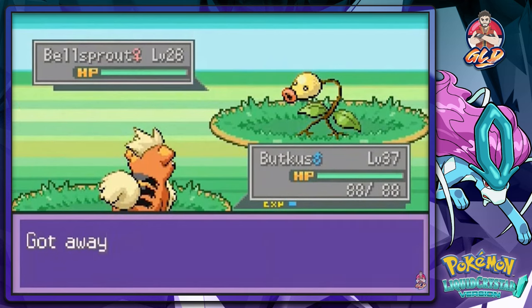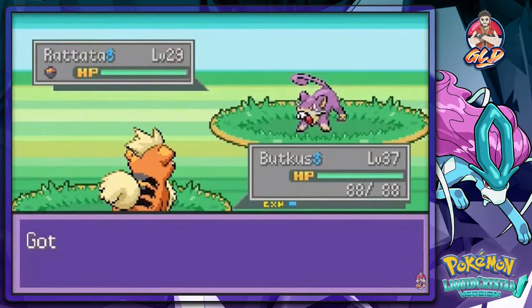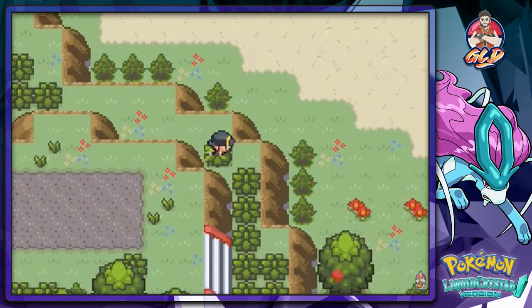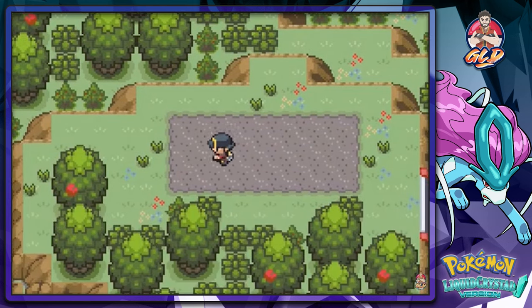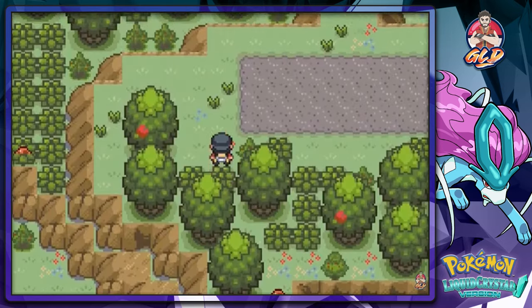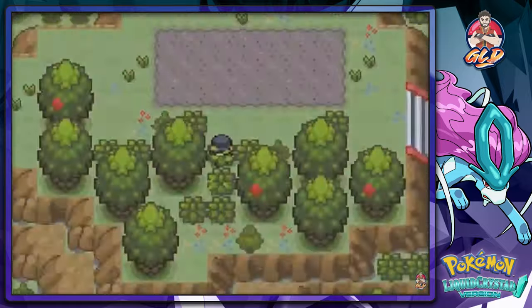There's a sandy area that could be something, and the ground seems a little strange here. There are some items to pick up. This could be a spot for some kind of legendary Pokemon — I have that feeling. And we found a Rare Candy!